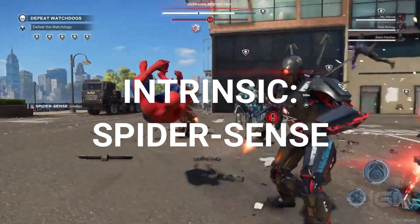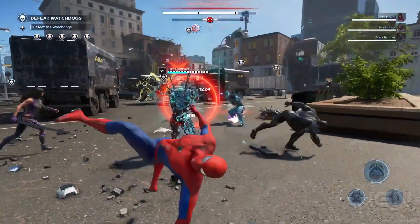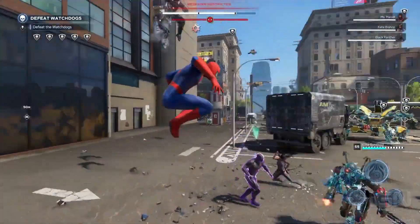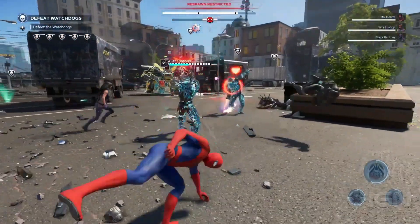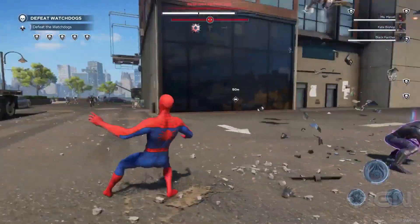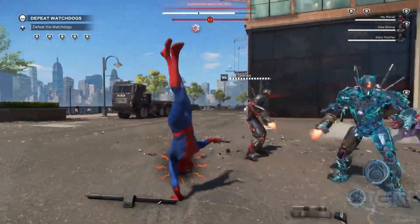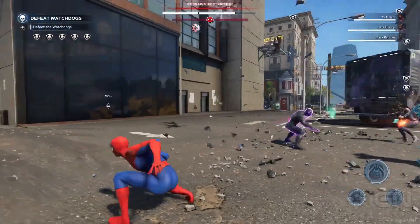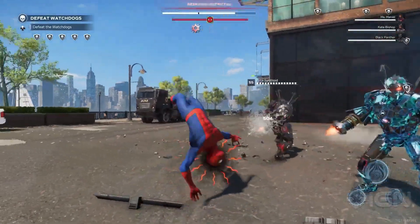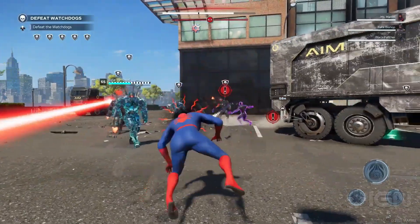Up next is his intrinsic, which is called Spider Sense, and it adds the armored effect. From the footage it's not explicitly clear how this actually works, and IGN didn't break it down either. You can see the Spider Sense icon above his head quite a lot during the gameplay. My thinking is it could work similarly to Miss Marvel's intrinsic — where you hold down your trigger button and if it's a light attack you automatically dodge it, as long as you've got intrinsic energy. That would work perfectly, but once again not explicitly clear — let me know in the comments if you've got an idea.